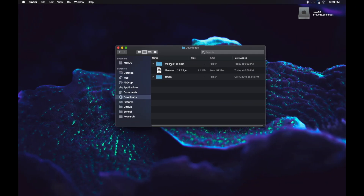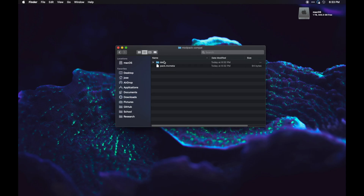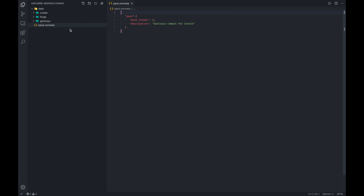So essentially what I have here is this folder called modpack.compat, open in VS Code. You can choose your editor of choice — I love VS Code, I use it for literally everything I can possibly use it for. Your folder, whatever you want to name it, needs to have two things inside of it: a data folder and a pack.mcmeta file.